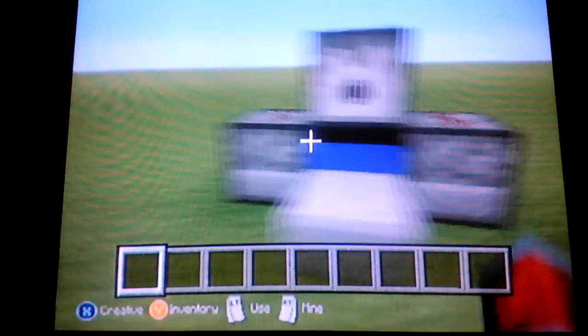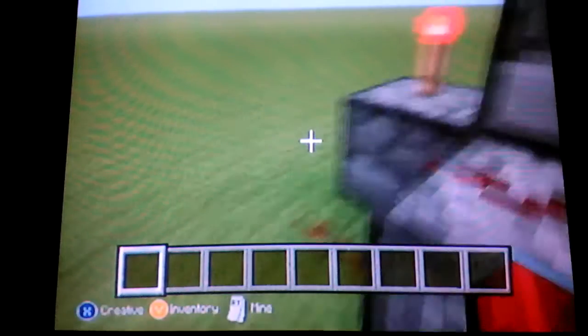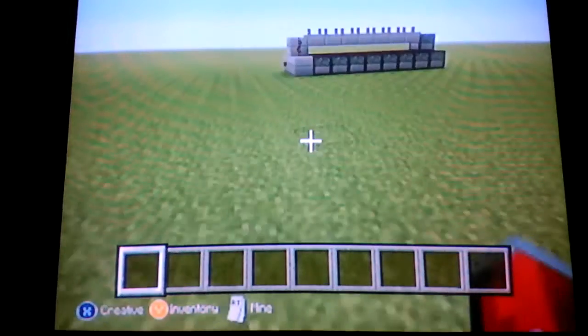This is a super quick and easy to build one right here. It only uses 4 dispensers, 1 half slab, 4 redstone bits, a button, a redstone torch, and water. And of course, TNT.